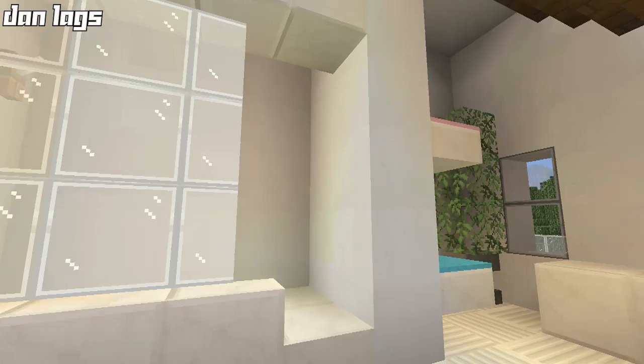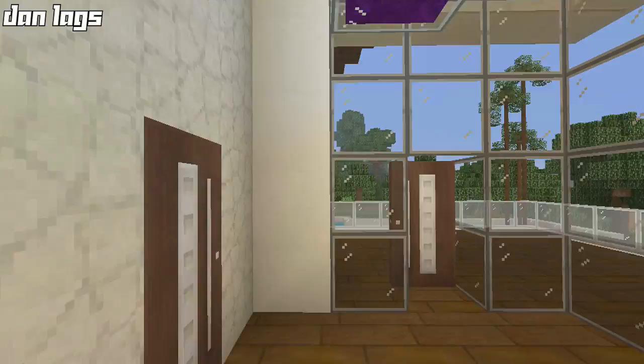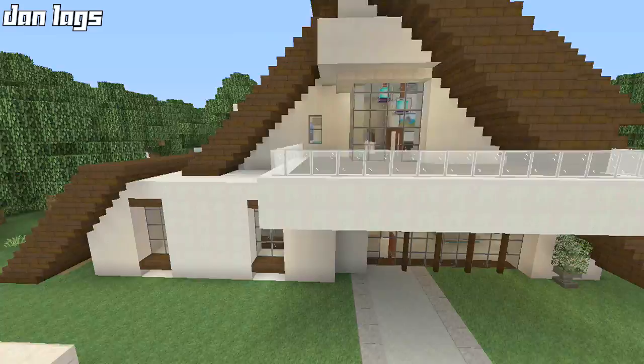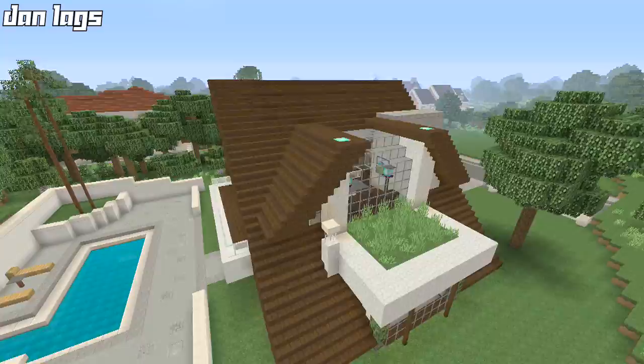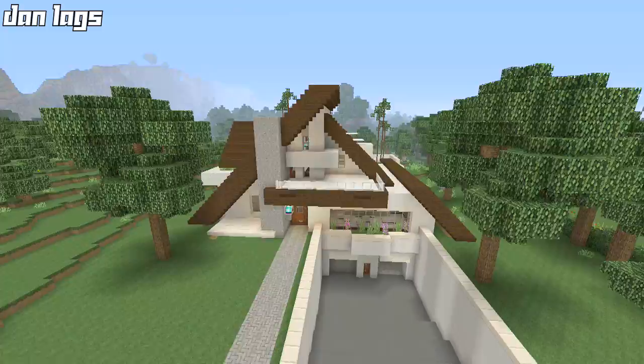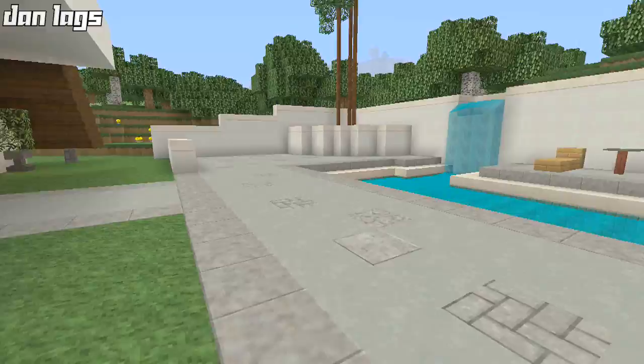The last room on the second floor is the master bathroom — big shower, toilet, and sinks, with a his-and-her sink setup. That's pretty much it for the interior. Overall we have two bedrooms, two and a half bathrooms, a living room, a kitchen and dining room combo, a weight room, and a garage. It was sometimes hard to fit a lot into a modern house since they look bigger on the outside, but this one came together pretty nicely as far as the floor plan is concerned.